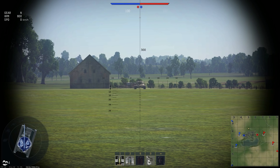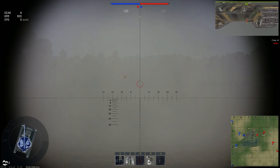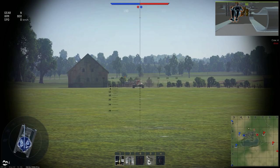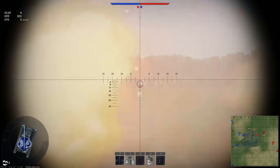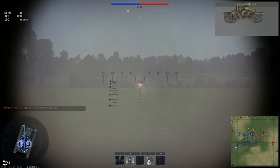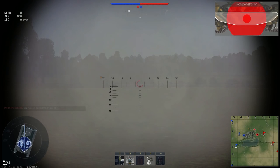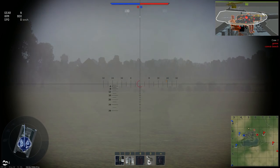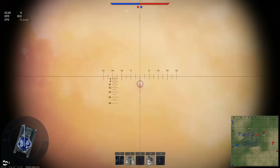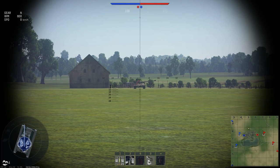Firing at the frontal plate of an IS-6 — no pen. Let's try the lower plate. Goes right through with HEATFS, kills the driver. Let's try to aim a little bit higher to hit the ammo rack. It's kind of going through, kind of not, and even if it does go through it's not doing a ton of damage. If he turns his turret to the side — gunner, cannon breach. Let's try going through the lower glacis again. Nope. So let's switch over to armor-piercing discarding Sabot now.